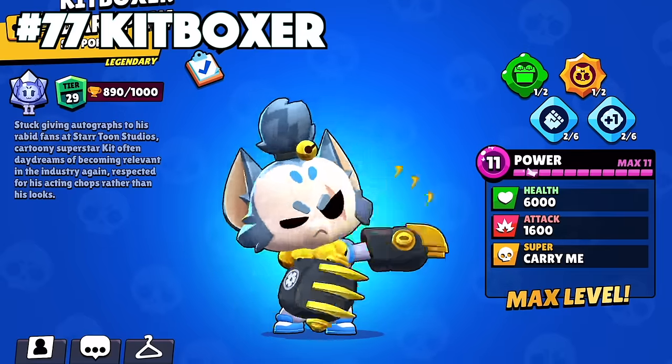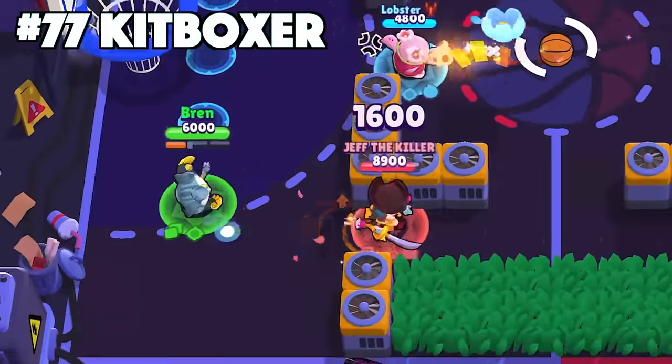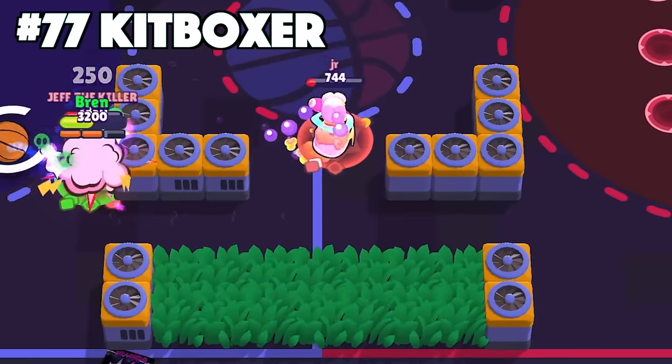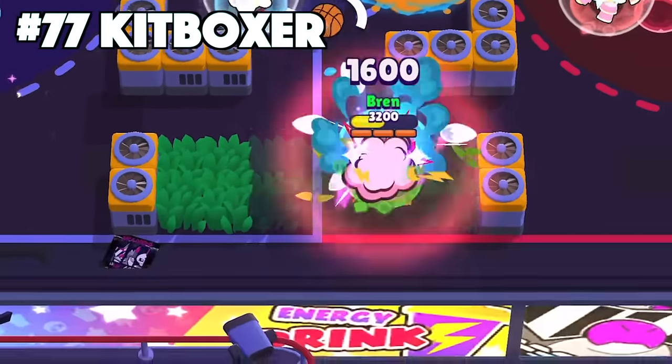Kit's best skin is Kitboxer. Kitboxer is one of the newest skins that came out last season on the Brawl Pass. It comes with three different color variations for those that want a bit of variety. Considering that it is an epic skin compared to like Billy the Kit, which is only a rare, there's no question that Kitboxer is going to be the better skin.